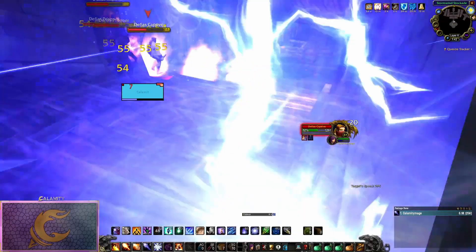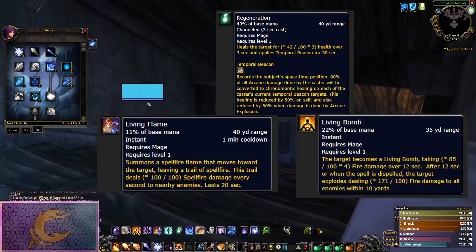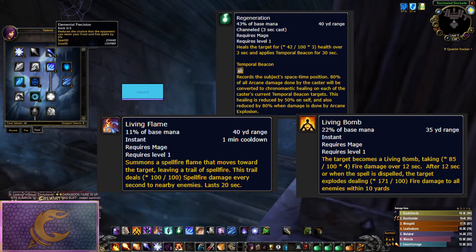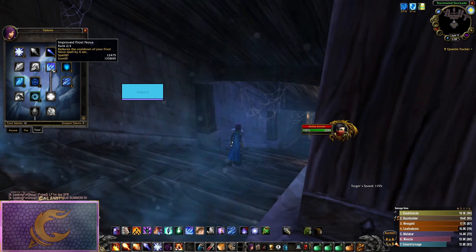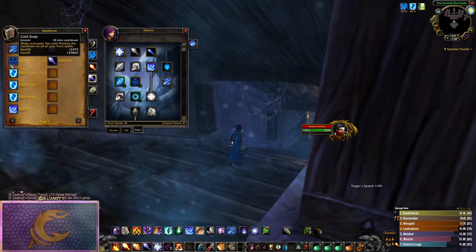Getting into the setup — for runes we're doing the usual Regeneration, Living Flame, and Living Bomb. I know mages are used to just phase tanking everything with Regeneration and Living Flame. However, this boost is difficult, so we are going back to our roots and using Improved Blizzard as well.